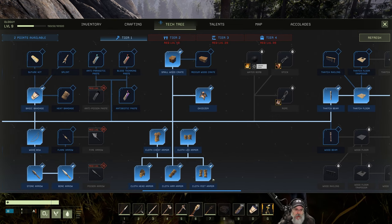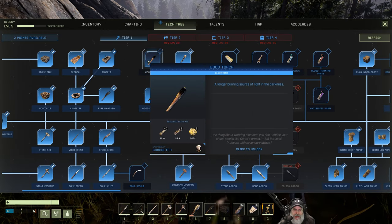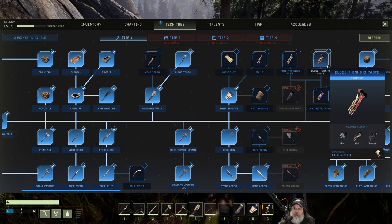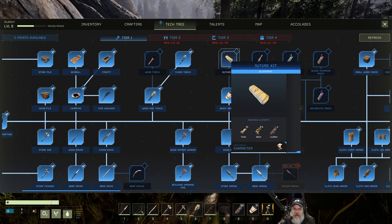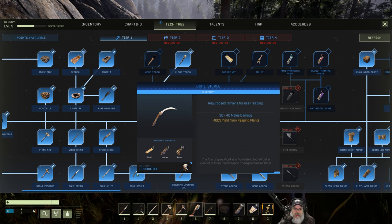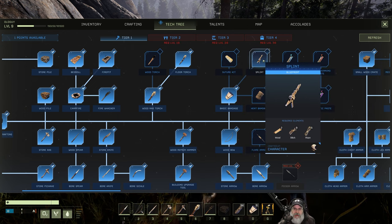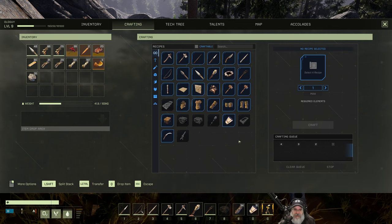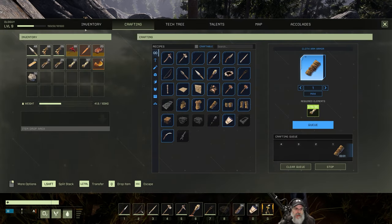I guess what might make the most sense next — wood torch would be handy, suture kit, splint, blood-thinning paste, antibiotic paste, or heat bandage. I'm thinking maybe a suture kit. You know what though, let's get the bone sickle and the splint next. So now we should be able to make the cloth armor and that'll get us fully armored.